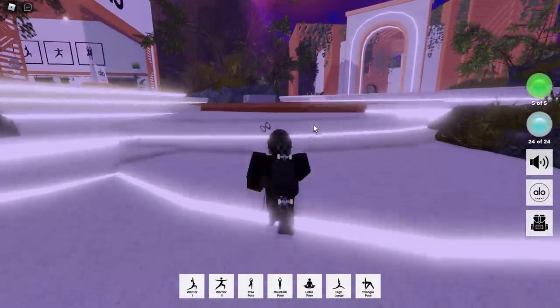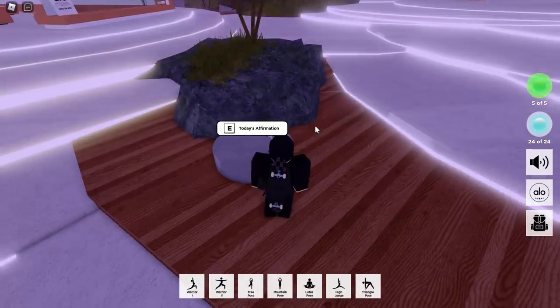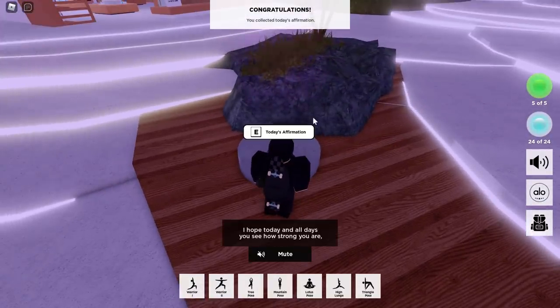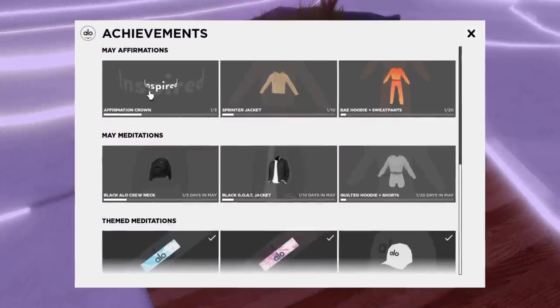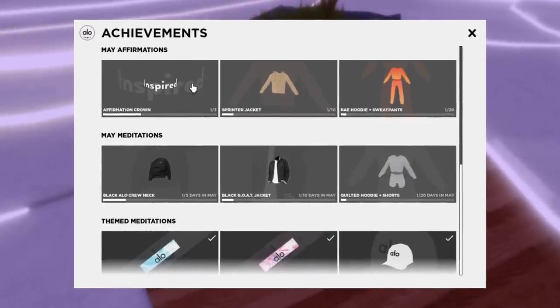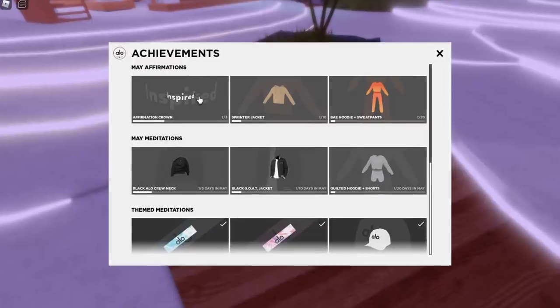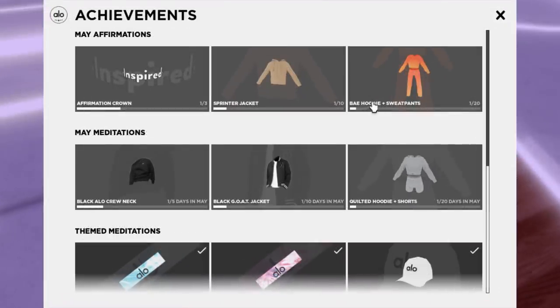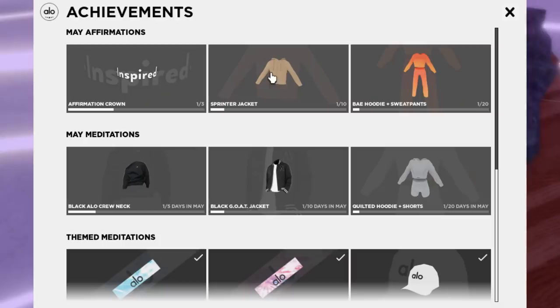For the May affirmations, you basically run up to this stone circle pad thing and press E on your keyboard. Then this random guy starts speaking and a bar fills up. You're supposed to do this once every day to unlock the accessories — so three days, ten days, twenty days. You get the Bay Hoodie plus Sweatpants on 20 days. That's the first set of layered clothing.